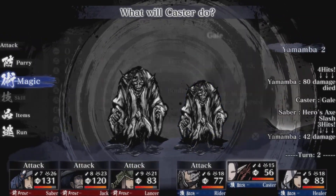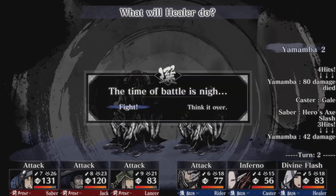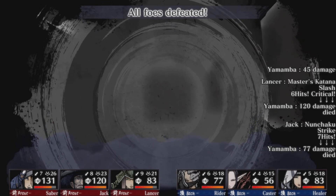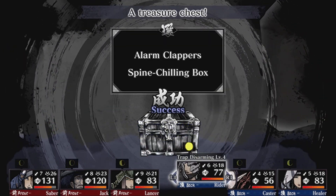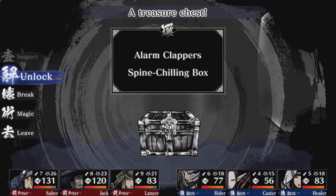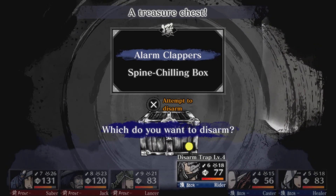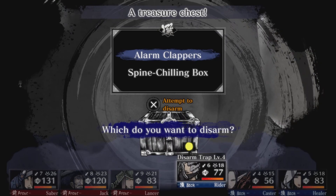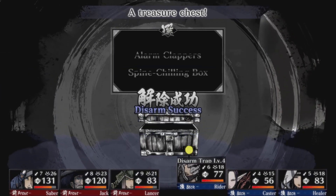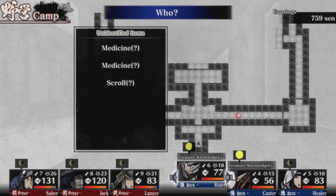Everyone attack. Burn them! And I'll do one more Divine Flash. Kill them - one left. Nice. I really hate those enemies - they are tough. This is one of the traps I've seen off-screen: alarm clappers. If you activate it accidentally, you have to do another random encounter battle. So hopefully I don't trigger it. More scrolls.